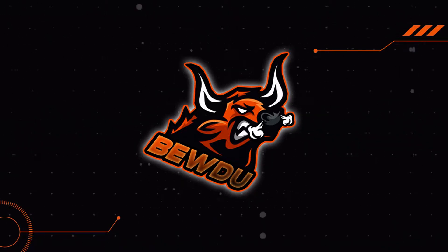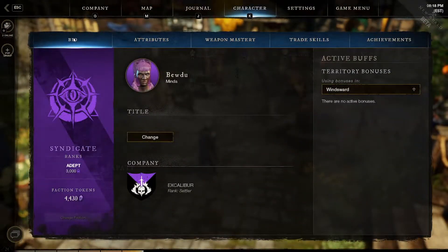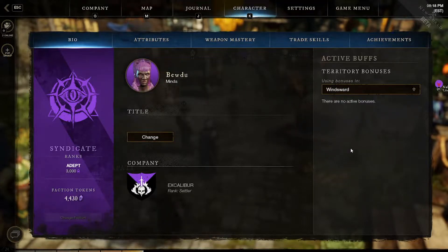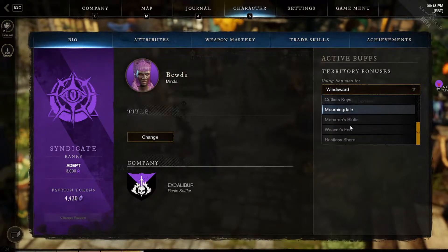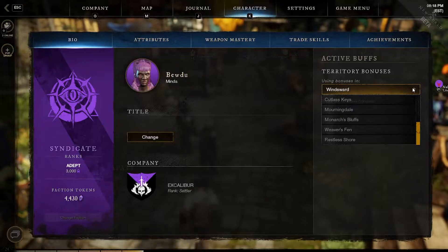This is Budu and today we're going to go over the character bio tab. Currently I'm in the faction Syndicate, my rank within the faction is Adept at 3,000. I have 4,430 faction tokens which are used to purchase PvP gear from the vendor. You can change your faction on the bottom left, which shows your character, your server name. You can also change your title and the company and rank you're currently in. On the right hand side it will also show you any active bonuses.